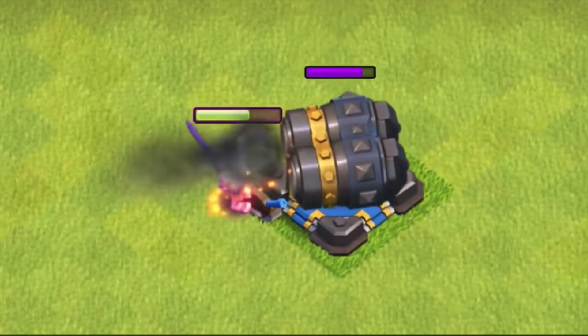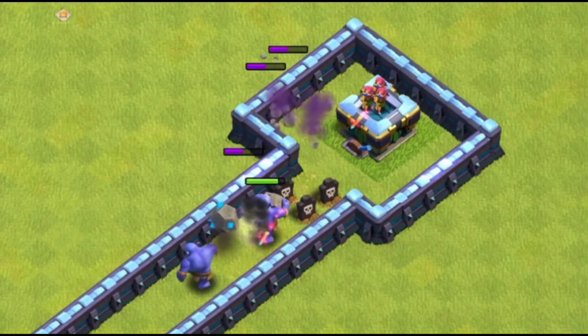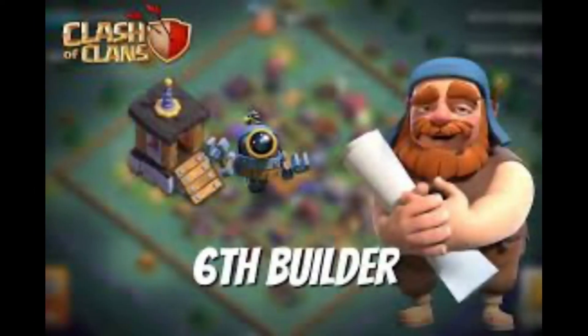In May of 2017, Supercell introduced the double cannon, and soon after the geared-up archer tower. Both were connected with getting the sixth builder on the Builder Base, but I don't see them used much — mainly because their performance is rather lackluster. I don't think the ricochet cannon and the multi-archer tower are going to be near as disappointing as the geared-up cannon and archer tower, which are very similar, but it does make me question: why no signature defense at Town Hall 16?